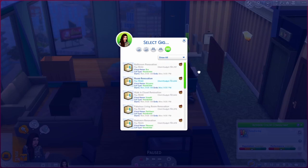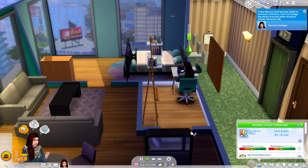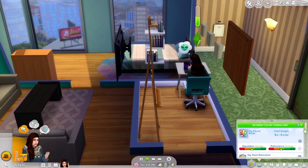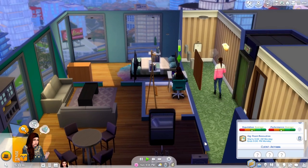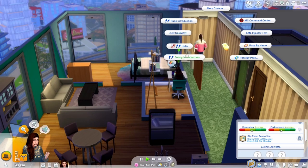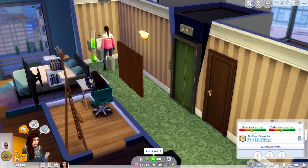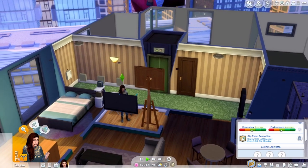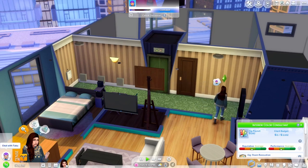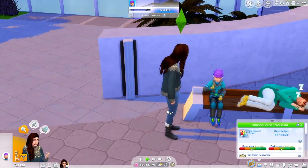Looks like the only thing we really can do right now is a room renovation for the Akiyama family, so why don't we go ahead and do that? It'll pay us 540 simoleons and that is tomorrow morning. In the meantime, why don't we make friends with Miss Penny Pizzazz — get to know our neighbors a little bit. But it looks like she's headed to chat with someone named Taku.